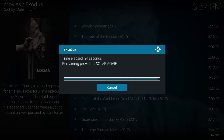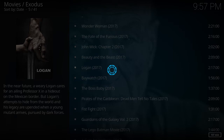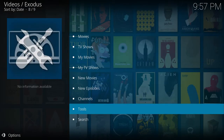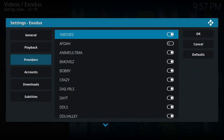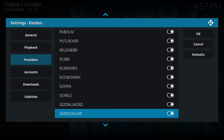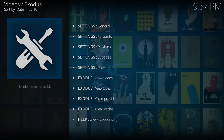Solar Movies is holding me up for more than 30 seconds, so I'm not going to wait. You should get a pen and paper and write down the slow providers. Right now I'm going to show you step by step. Solar Movies - there it is - remove it.